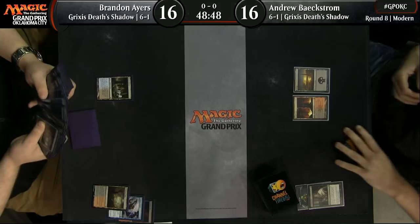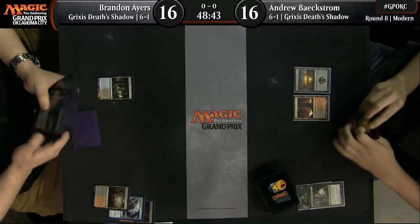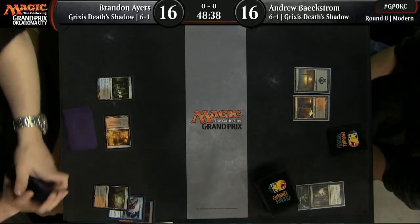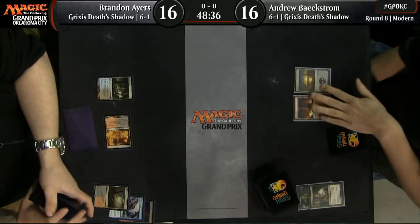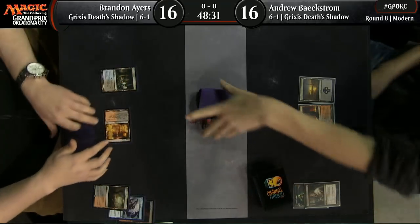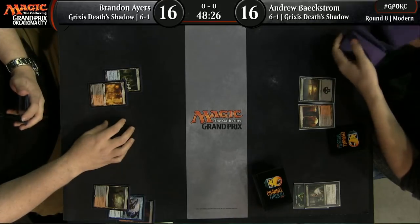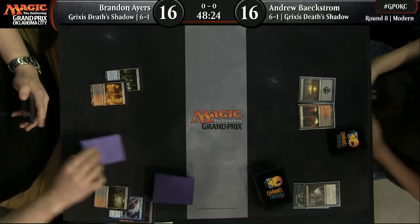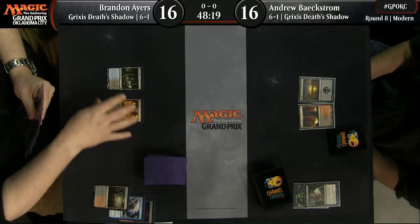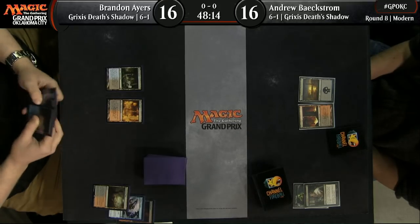A lot of times this matchup comes down to some of the haymakers at the end, because what happens is you basically trade a lot of resources at the beginning, either with Thoughtseizes or Fatal Pushes, and then at the end it's whatever the last thing is standing. The Delve threats are very good, because they escape the Fatal Push. Usually you'll play one or two Planeswalkers in this deck, and they are really, really good in this matchup — one of the ideal last thing standing type cards.